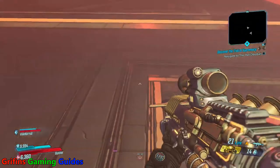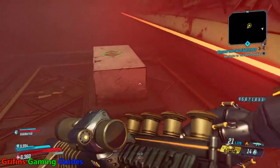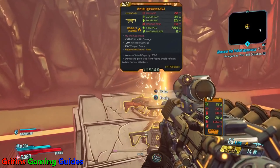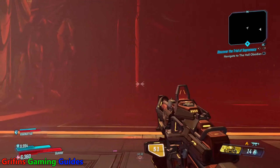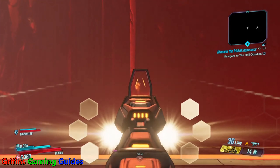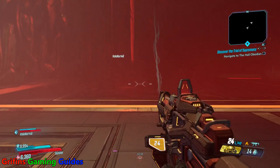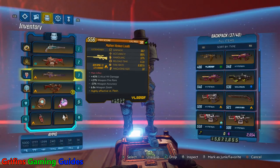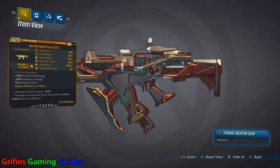I managed to get this particular SMG from the Vault of the Grave Ward on Mayhem 3, and it's crap. It's got that despicable perk: minus 20% weapon damage. When you've got an SMG that's only got a damage of 290, you take 20 off that — that's 58 damage it loses — making it pathetic. It's barely over 200 damage, and for a level 49 legendary SMG, it's just crap.